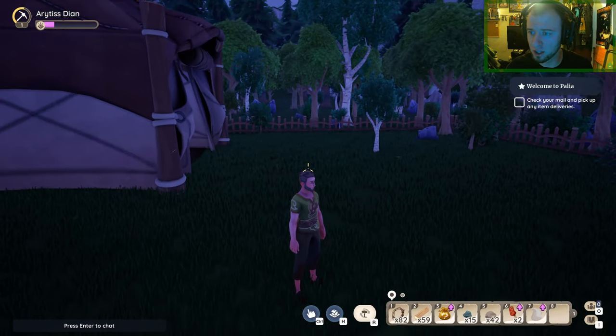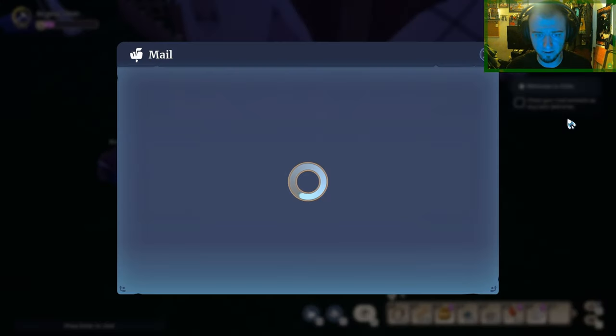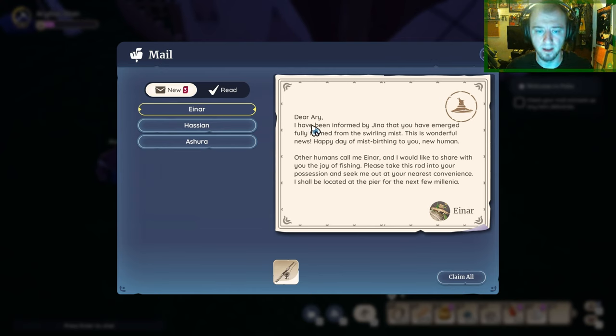Let's check the mail. A letter from Einar: 'Dear Ari — my character's nickname is Ari even though my name is Aridus — I have been informed by Gina that you have emerged fully formed from the swirling mist. Happy day of mist-birthing to you, new human! Other humans call me Einar and I would like to share with you the joy of fishing. Please take this rod into your possession and seek me out at your nearest convenience. I shall be located at the pier for the next few millennia.' I love fishing in games especially if they do a good mechanic.